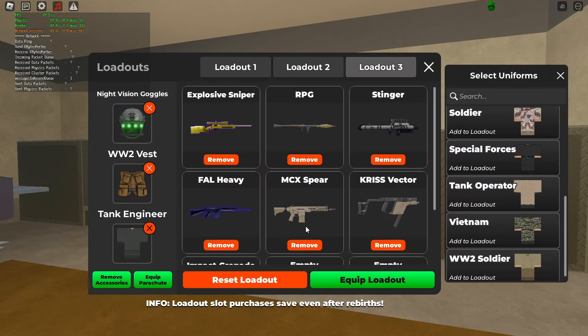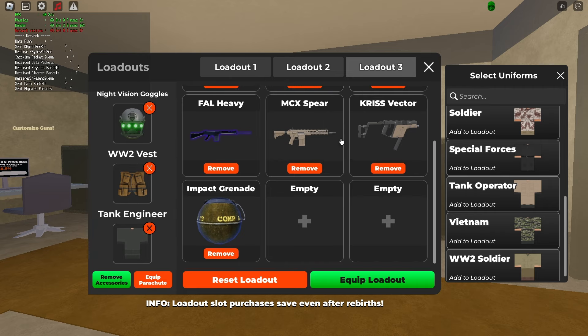Now for the tanker's loadout: night vision goggles, whatever vest you want, whatever skin you want. No parachute needed. Explosive sniper if you've got it. RPG, because sometimes if the plane is flying low and slow you can hit it. A stinger, obviously. A foul, a spear, and a chris — just in case you parachute — you can shred through them with the highest DPS weapons in the game. And an impact grenade if you ever want to kill yourself.